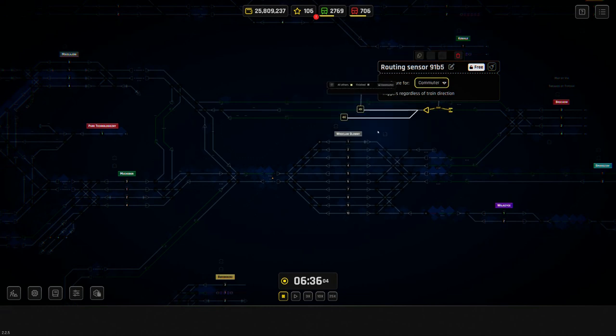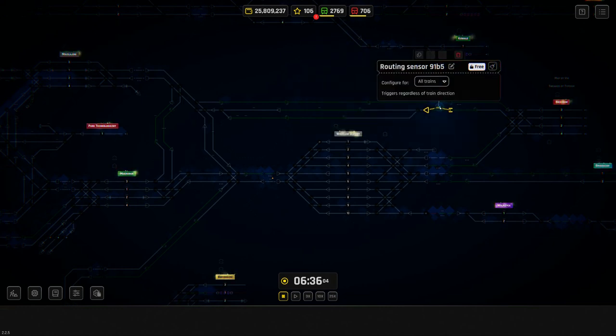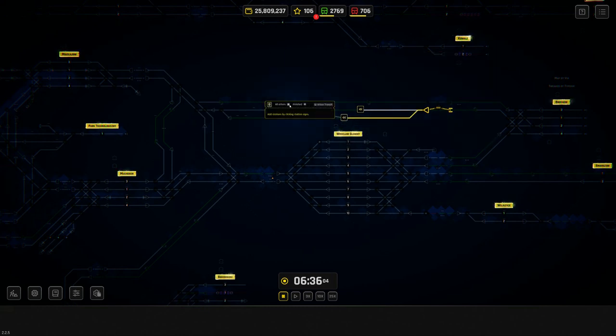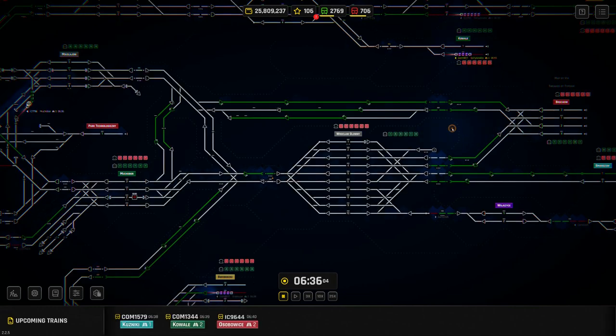It looks like I'm going to need to set them all separately. So commuter — that way for everything. Then intercity — that way for everything. Urban transit — they're actually quite slow, so maybe we also put those on the slower route. And then regional or fast trains — they would need to go the faster way. I think that should be everything we need to do.